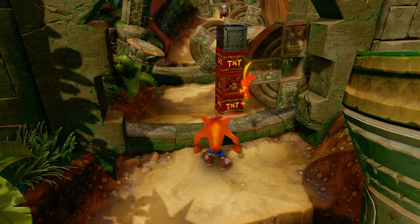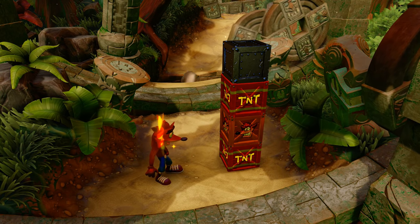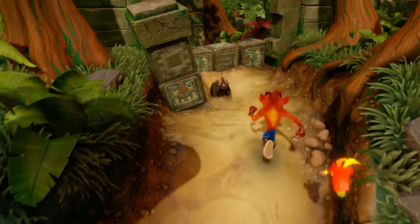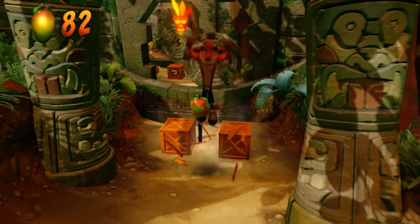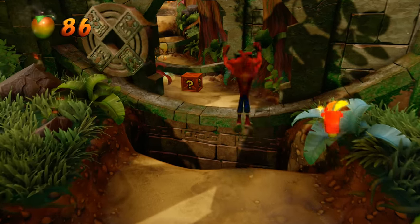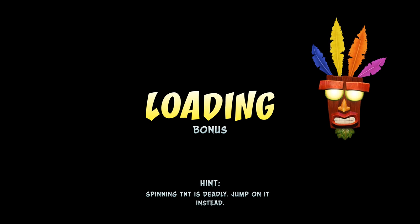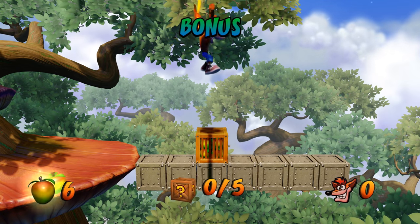There's an extra life stuck between two TNTs — it's going to risk a life trying to get the extra life. I don't think I'm going to risk it. We're not going to get the perfect score or break every single box — not that big a deal. If we get eaten by those Venus flytrap things, we take damage. We got all three heads — bonus level time!